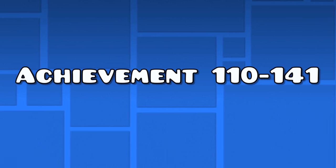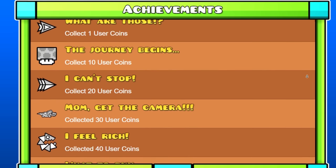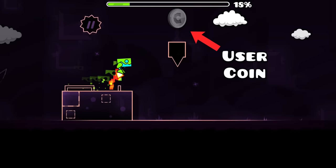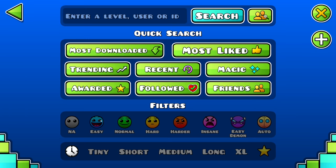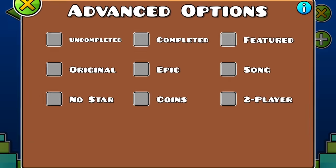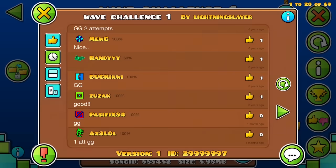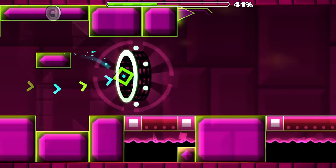Achievements 110 to 141 — the user coin achievements. The following 32 achievements are all about obtaining user coins. These are silver coins you can find in user-made levels, and most are pretty hard to get. To get all these user coin achievements fairly quickly, filter on easy levels and add the coin option in advanced options. This shows only levels with coins. Play the levels with 3 coins that are below the ID of 30 million, as these often have coins that are easier to get.